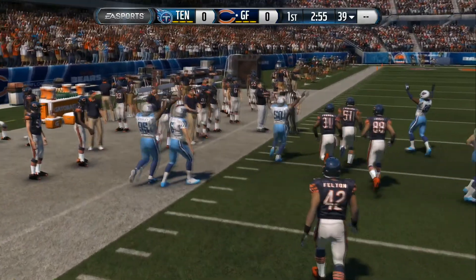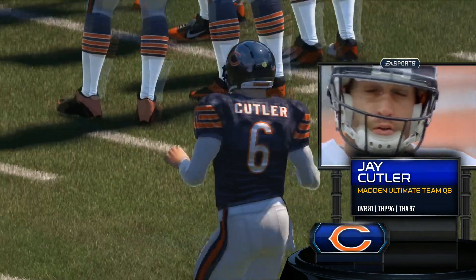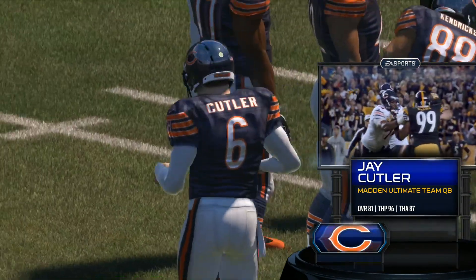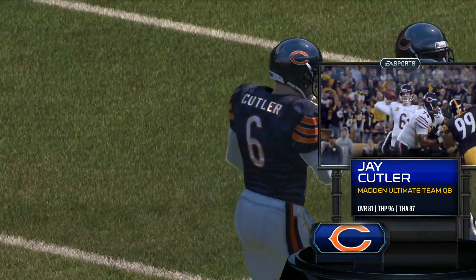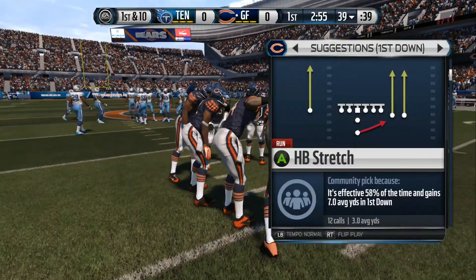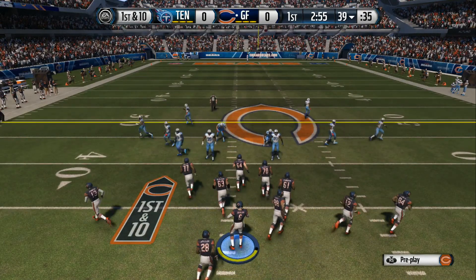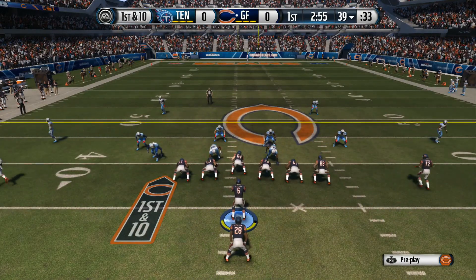Coming onto the field for the Bears at quarterback is Jay Cutler, who already has the Bears franchise record for most passing yards as a Chicago quarterback. Jay Cutler — what do you like? The fact that he's tough, that he can move around, has one of the best arms in football? That's a lot to like from Jay Cutler.